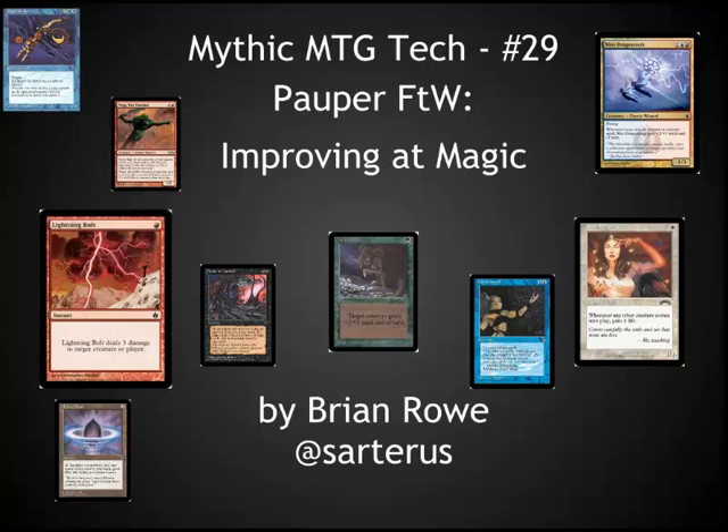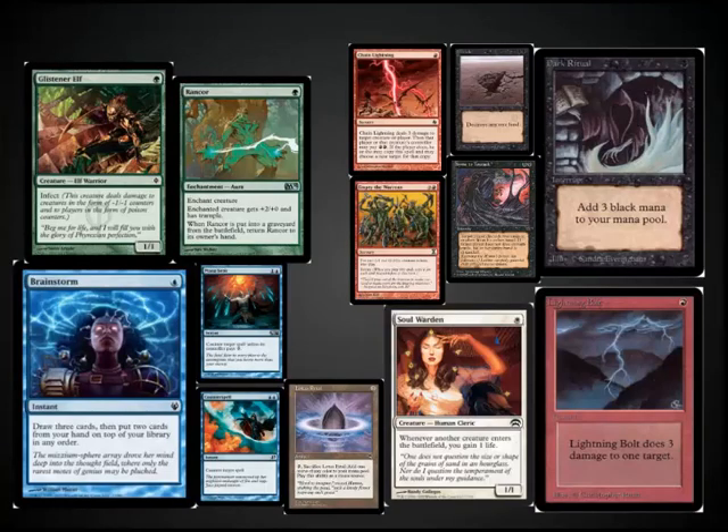This is Brian Rowe with Mythic MTG Tech number 29, looking at how you can use the Pauper format to improve your play in Magic. Pauper is a 60-card constructed format that limits you to 4 of each card, and each card must have been printed as a common in one set or another.